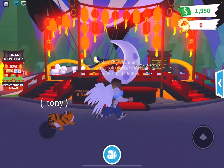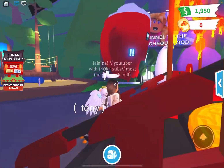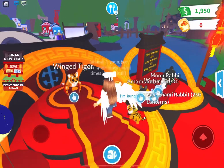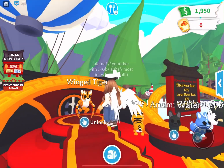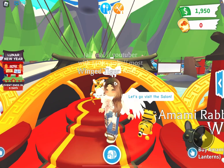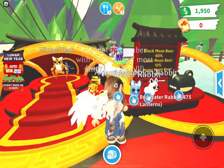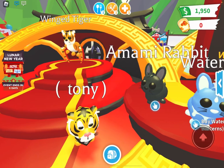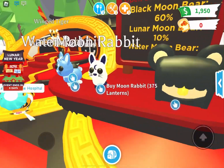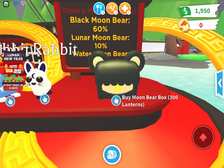I did have to take out my tiger because that was from like two years ago. So we have the Winged Tiger, and this is our premium pet — it's so cute and it's only 650 Robux. We then have three rabbits: the Umami Rabbit, the Water Rabbit, and the Moon Rabbit. These are so adorable, and this box is so adorable too.